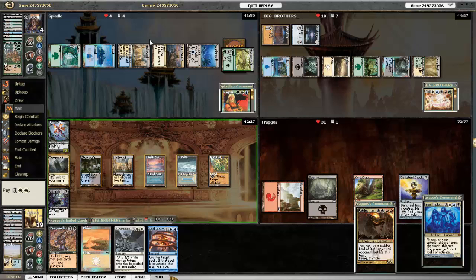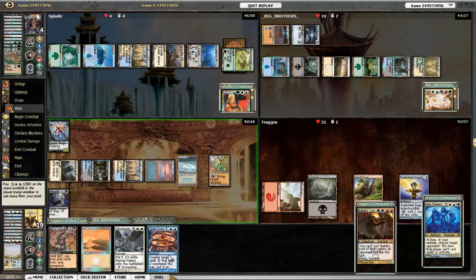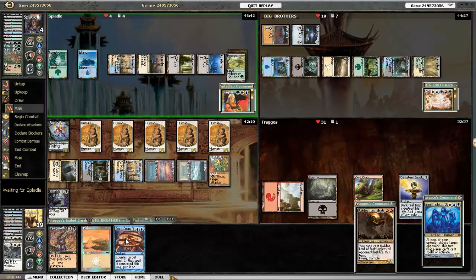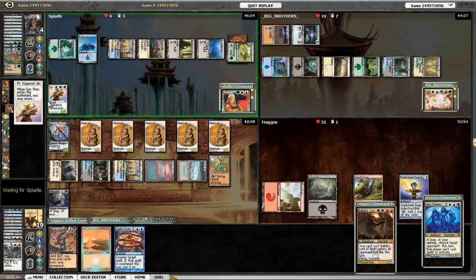So I'm at 19, Ragnar's at 4, Child of Alara's at 19, Rakdos is at 31. Luckily I'm drawing some land, so I'm happy about that. I've got some stuff in my graveyard I can play back with Yawgmoth's Will, but I just don't have enough mana to cast it and play all my stuff — so right now Will is a dead card. I do have Increasing Devotion so I can get a bunch of little dudes at least. I've got Spell Crumple but I'm holding off. A real control player would have held back on Spell Crumple, but I'm not a real control player.